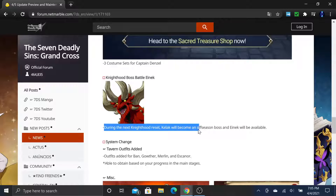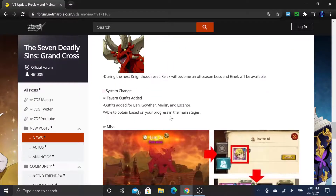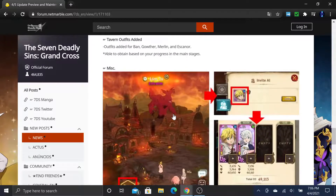System change: tavern outfits added for Bond, Gowther, Merlin, and Escanor, able to obtain based on your progress in the main stages.